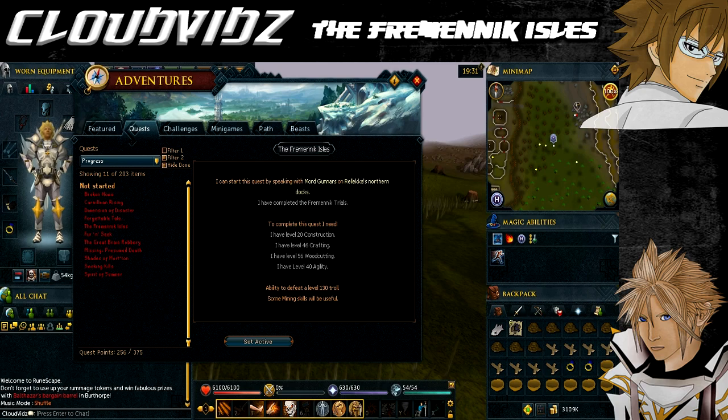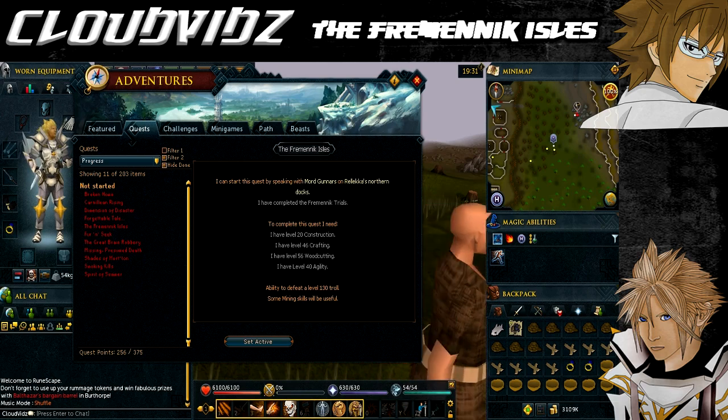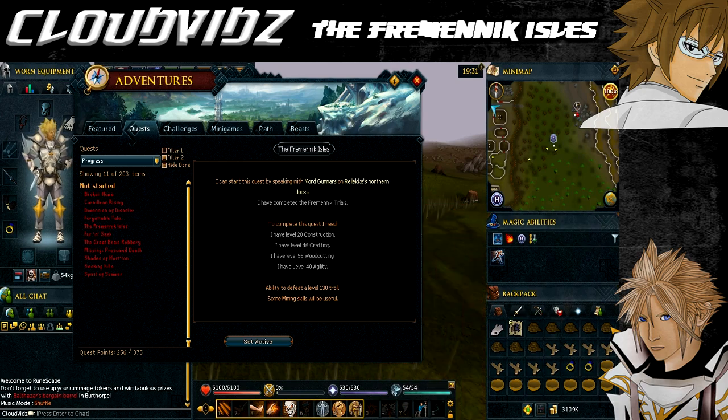You also need level 40 Agility, which could be done with level 35 Agility and an agility potion. Recommended skills include 43 Prayer so you can use the protect prayers, and level 25 Defence to wear the yak hide armour, which will help massively. You also need to be able to defeat 10 level 68 ice trolls and a level 91 ice troll king.